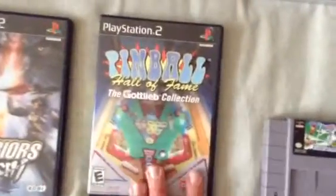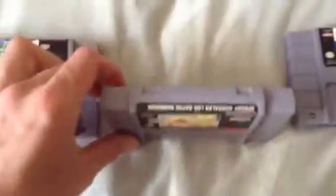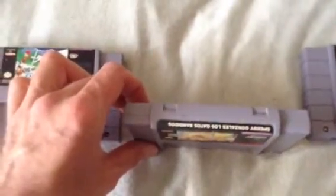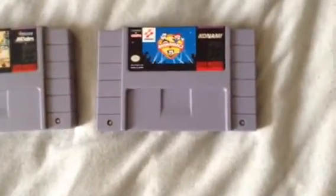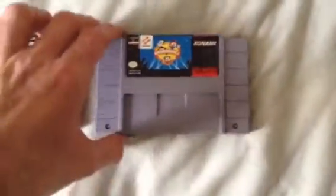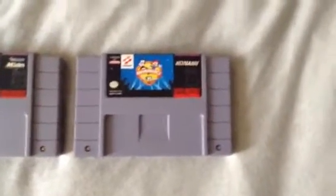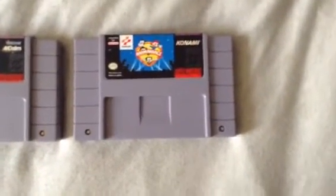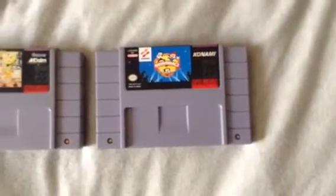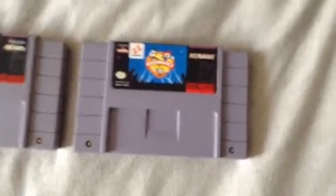For the Super Nintendo, we got Bugs Bunny's Rapid Rampage, Speedy Gonzales Los Gatos Bandanos, and Animaniacs for the Super Nintendo. This is the Super Nintendo version, which is a lot different than the Sega Genesis version. I really do like the Sega Genesis version a lot better, but I heard that this version is a lot tougher. I'm going to try it because it looks amazing.